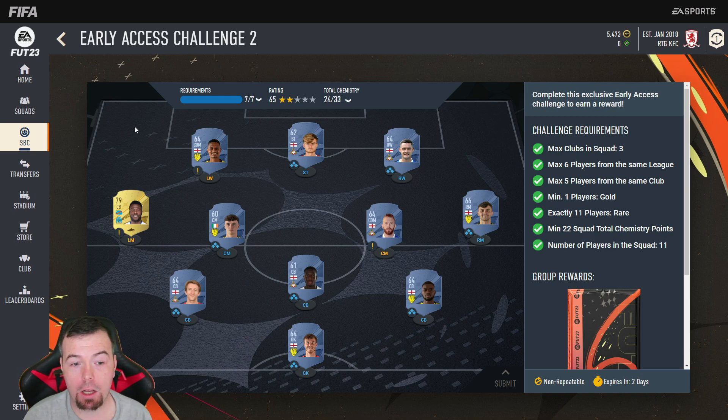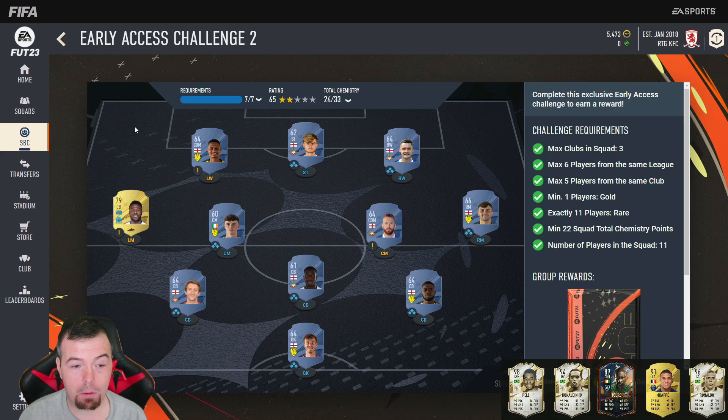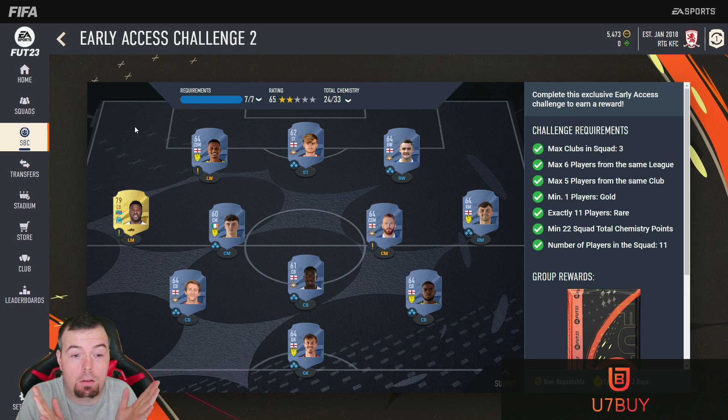I don't know if this is a glitch, because most of the SBC is reasonable until it says max clubs in squad three. EA are genuinely taking the mickey. This SBC costs more than the pack value already, because the requirements are ridiculous. It's probably cheaper to buy certain rare gold players now than certain rare bronzes. I've just never seen an SBC so horrendous at the start of FIFA.